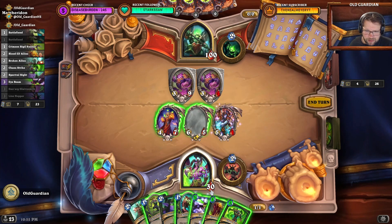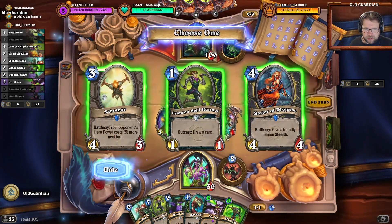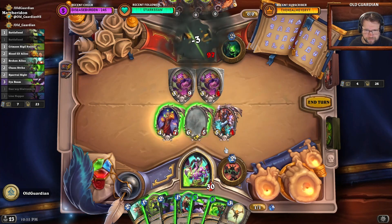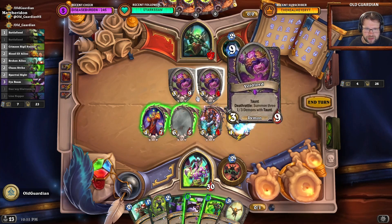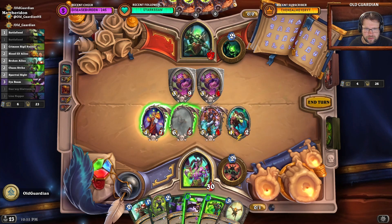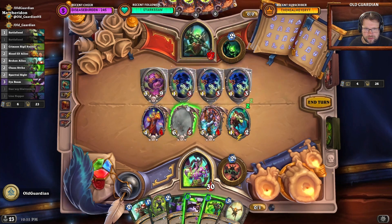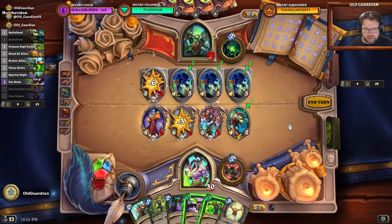Eyebeam. Chaos Strike. So I must not waste any healing — I think healing is pretty important here. This can be used immediately; that can be a useful card. I can also throw away the Battlefiend, right? Because the hero power cannot be used next turn anyway.